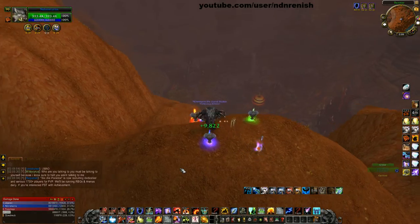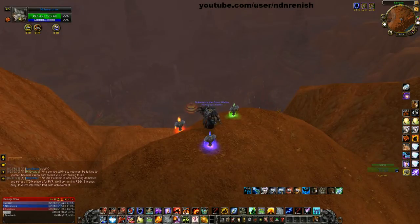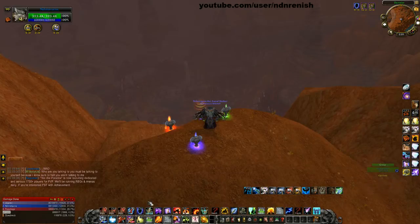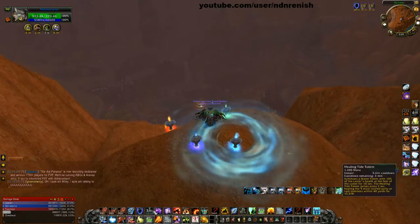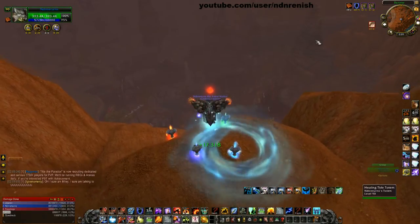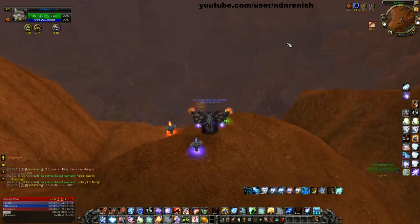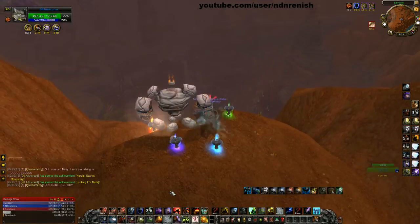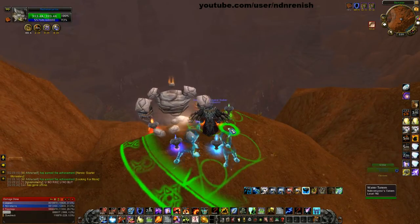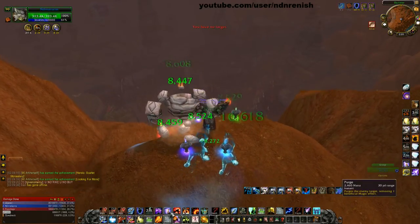For movement, I use Q, W, E for strafe left, right, and going forward, and S is bound to backpedal — a super important keybind. A is Lightning Shield and D is Healing Tide. Shift-A is Heroism — I almost never use those keybinds but A is fine. Shift-D is my Earth Elemental Totem.